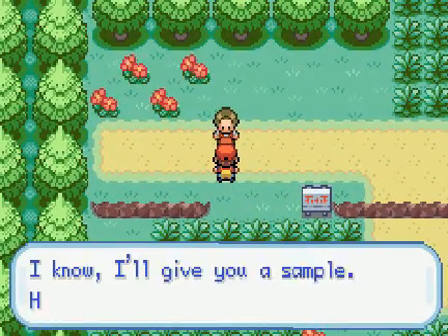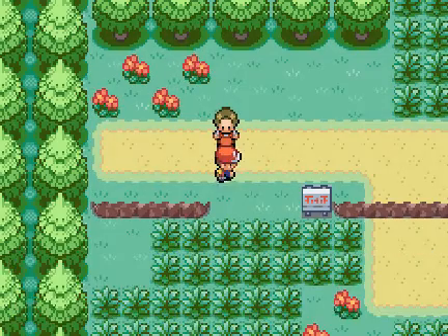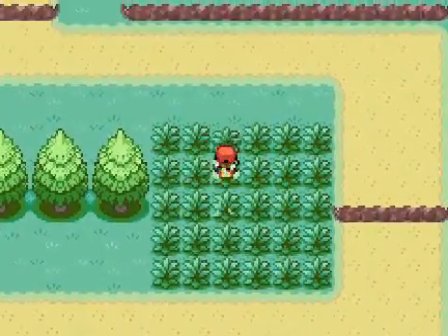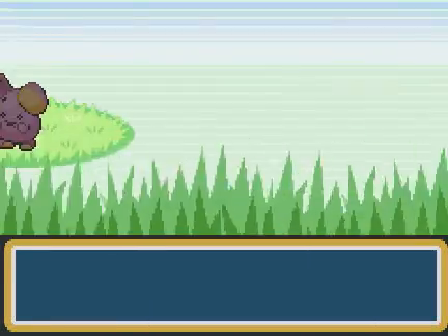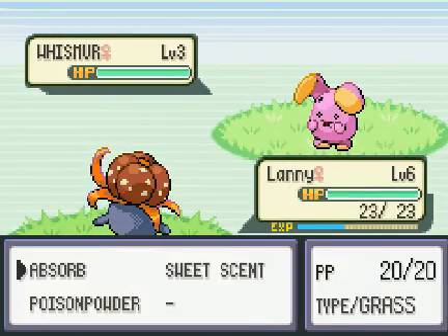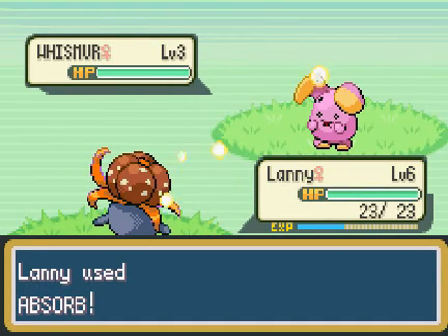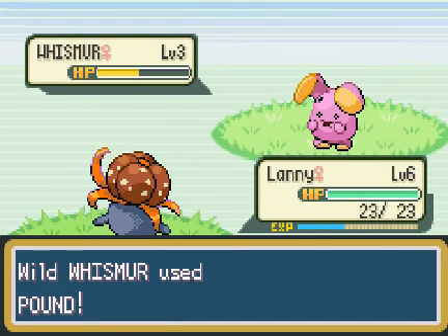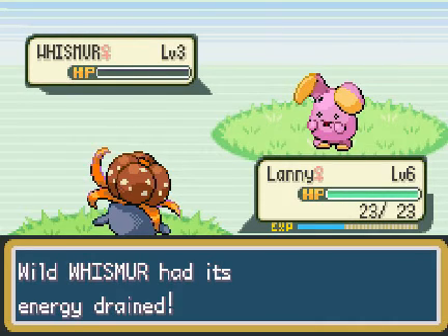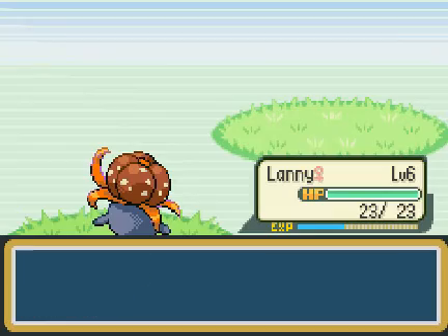Let's get a potion from this guy. Going to try and keep as many potions, antidotes and everything around us at all times in this game. Here we go — it's a Whismur. Let's just absorb this and get ourselves some experience, get up a few levels. The good thing about Gloom having the move Absorb is that as long as we run into Pokemon we do decent damage to, we won't ever take too much damage.